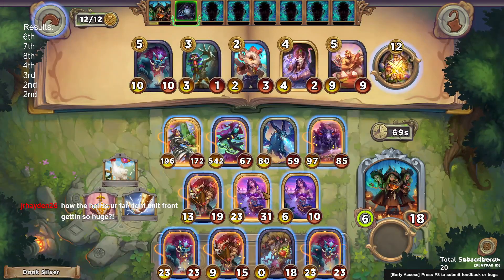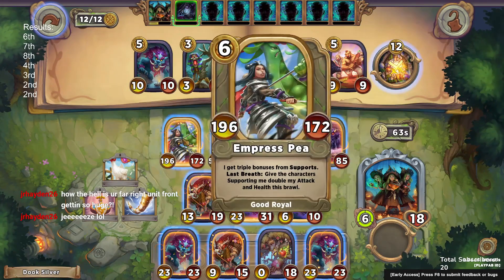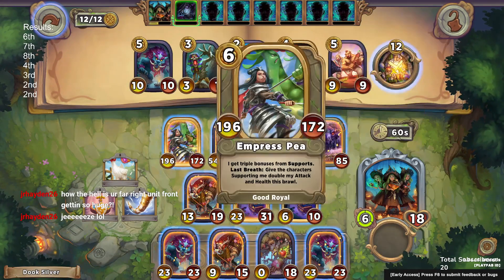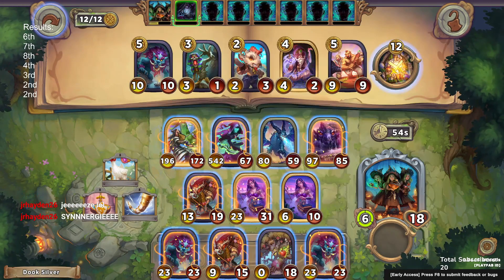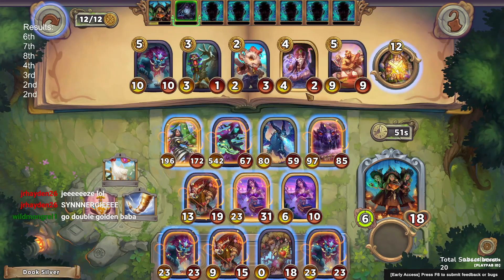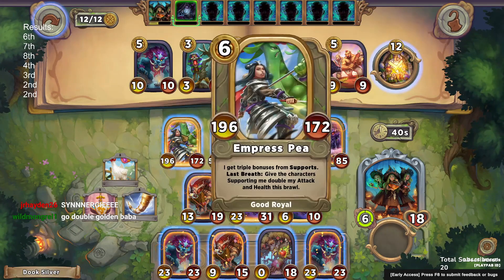We dropped them to one doing 22 damage, and if we'd been playing the golden baba they would have been dead — so again, a big mistake there. We only have 12 gold to work with this turn, and since we saw they're trees we don't necessarily need to pick up a Sultac, which we picked up earlier when we had the gold.